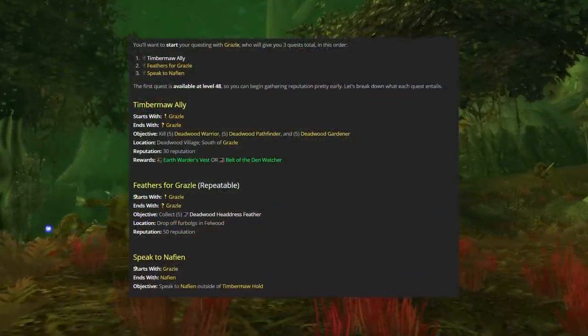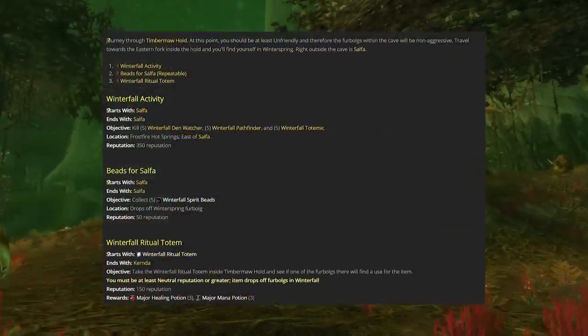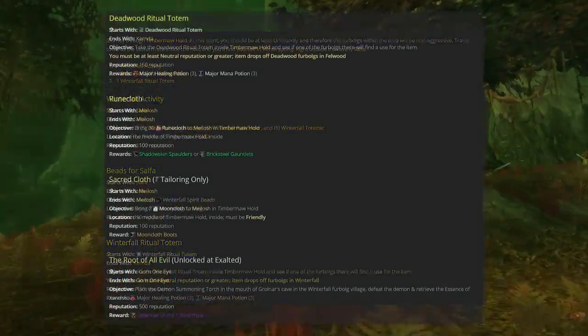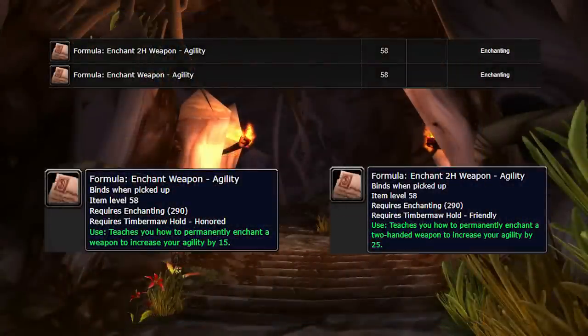It all starts with Grazzle in South Felwood. If you want to go check out a guide you can find one on Classic Wowhead. This rep farm is very crucial for enchanters — it unlocks plus 15 agility to your one-handed weapon and plus 25 agility to a two-hander enchant, which are two of the most sought-after enchants in the game for hunters and rogues. It's a very hefty rep grind requiring an insane amount of mob grinding to the point where your fingers are going to fall off and your eyes are going to rot.